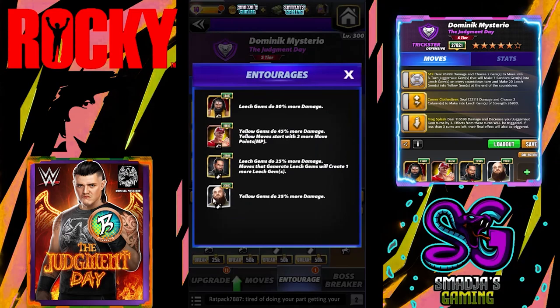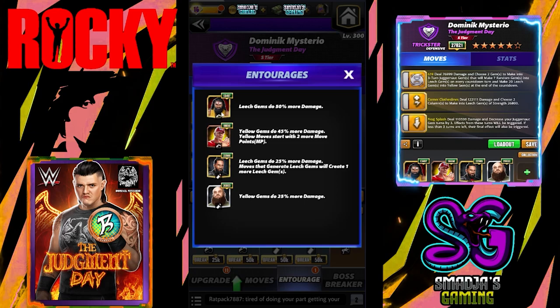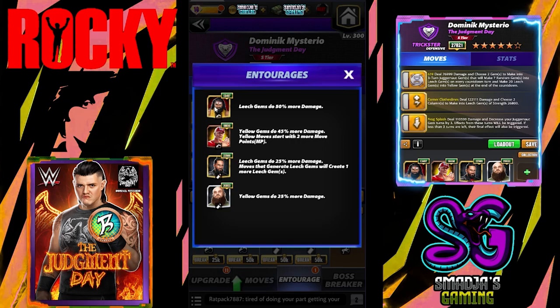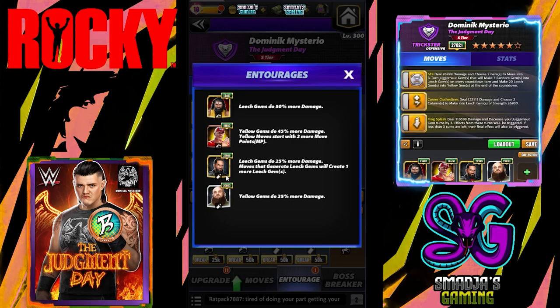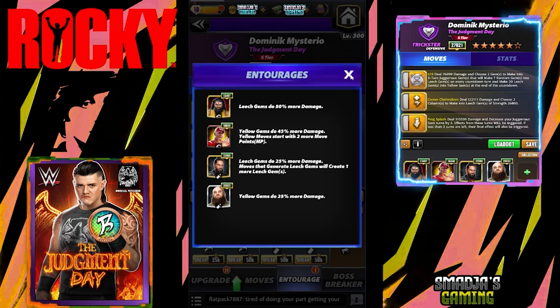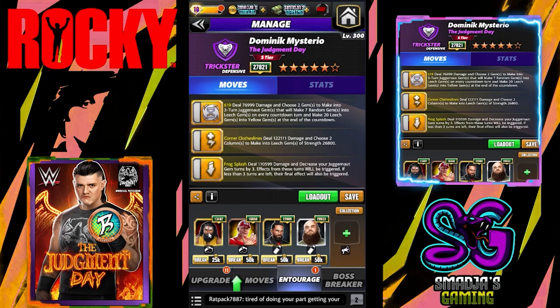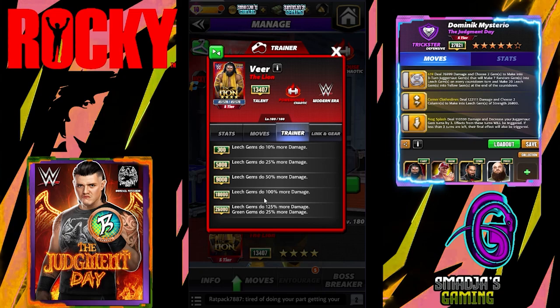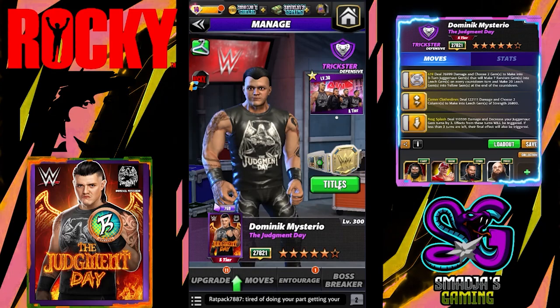For the entourage, unfortunately my Veer is only at 13k, so leech gems are doing only 50% more damage. If you have him all the way to 26k, I think it's 150% damage. I have John Cena at Showboat over 16k — yellow gems do 45% more damage and the move starts with two more move points. For coaches, I have Set Rolling Striker with leech gems doing 25% more damage, and Bronze Stroman over 20k where yellow gems do 25% more damage.